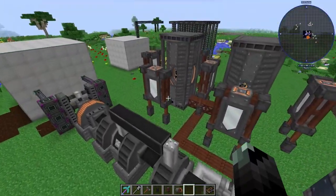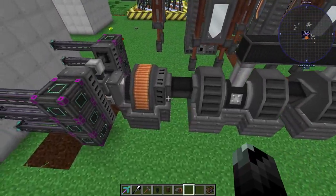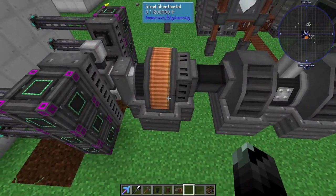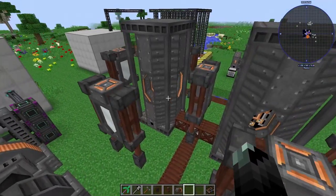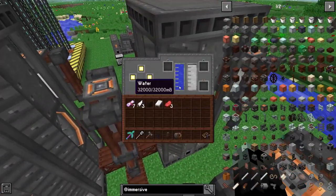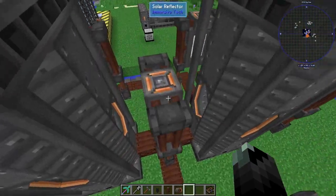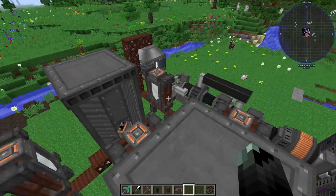This is a steam turbine, which is actually two different multi-blocks: the steam turbine itself and the alternator. These are what provide the steam — they're solar towers with reflectors all the way around. Two of these solar towers will power this setup and give enough steam for it easily.